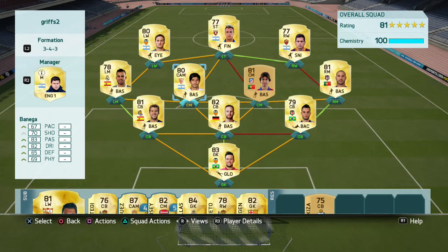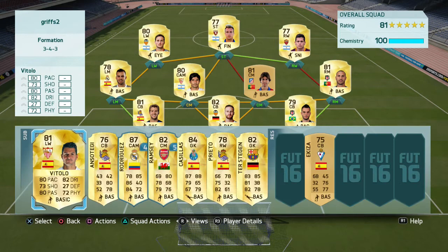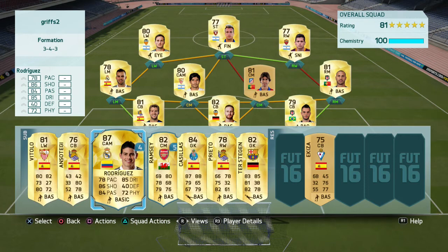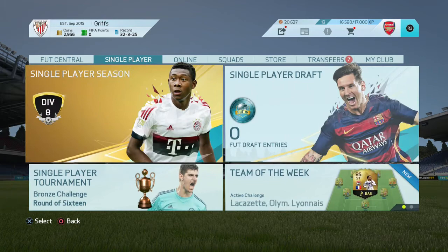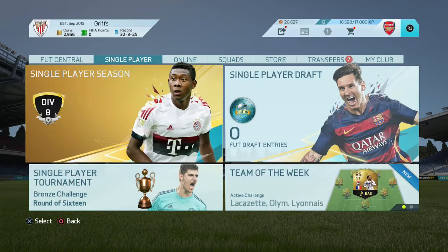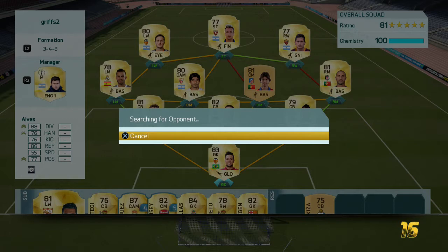I only have 100 chemistry because of my manager and barely an 81 rating because I only just have a 5-star team because of the bench. I have a loan Rodriguez and a loan Ramsey on the bench. I'm in division 8 for single player but I haven't played division 10 online yet, so if it doesn't take too long we can play a game.